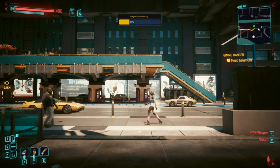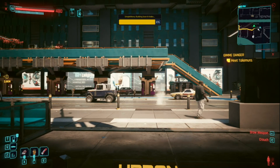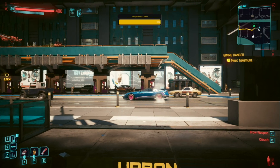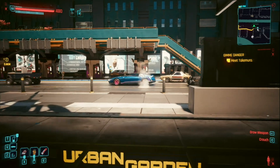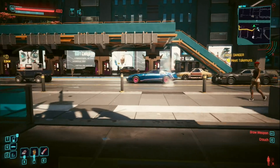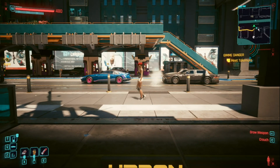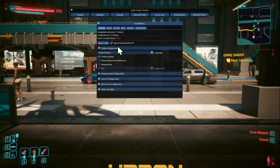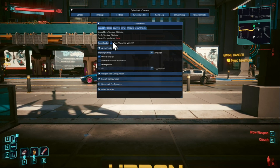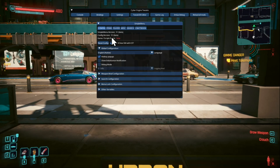We're back in the game. You can see in the middle it says Simple Menu loading — just wait for that to finish. Once it's done, press the key you selected to open the mod menu. We've got a few options here; I'll show you a few of the important ones.